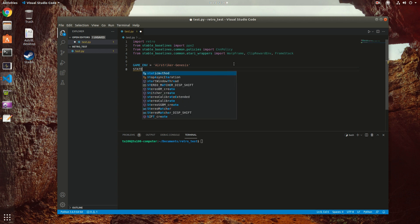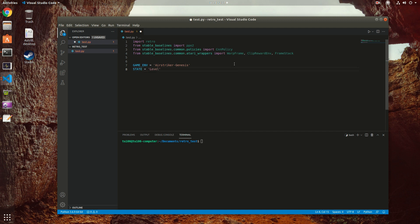The state is the game state — for example, you can start at level one, level two, or any specified state. Policy is the CNN policy. Time steps is how many time steps you want to train on — we'll put a very low value just to test it.